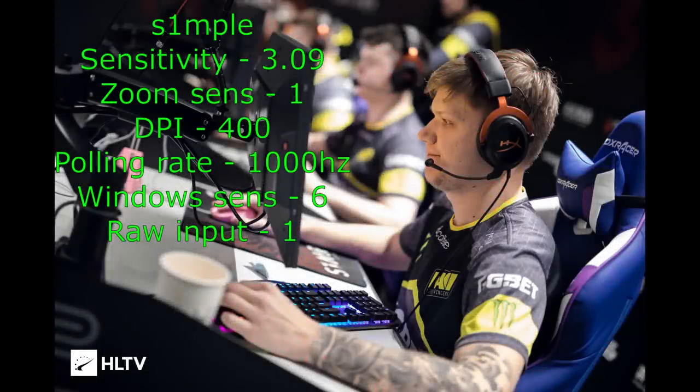Here are Simple's aiming settings. His in-game sensitivity is 3.09. The average hovers around 2 to 2.3 with 400 DPI, so Simple is well above average. He uses default zoom sensitivity of 1, DPI of 400, polling rate 1000Hz, Windows sensitivity default at 6, and raw input 1. The thing that pops out is this really high sensitivity, and he's also kept his default zoom sense.